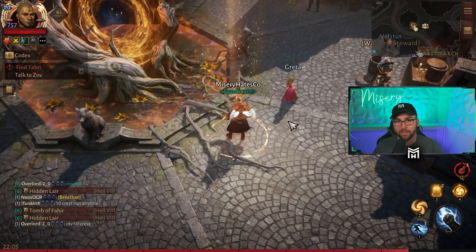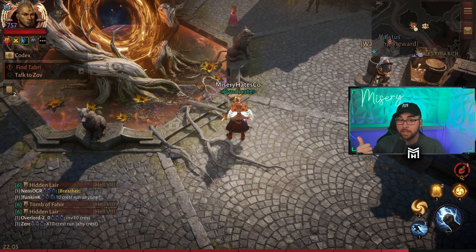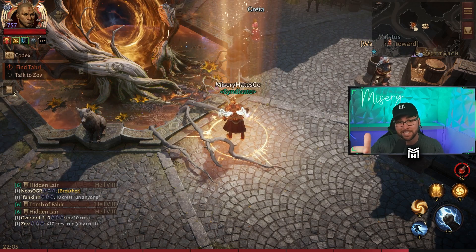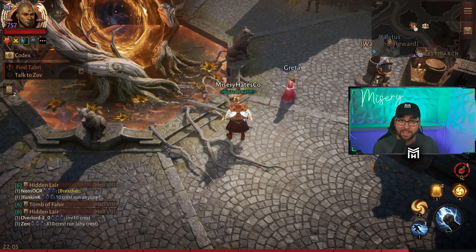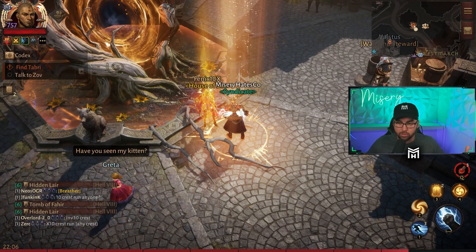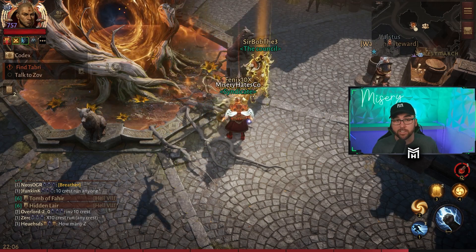That way you can go to the new Inferno difficulty and start grinding, because the Inferno difficulty will unlock several different things. First, you get better gear — better legendaries drop from it, which I will cover in a video later today on what the new legendary essences are and which ones are going to be best for your classes. Two, you also get to unlock the new stance system for your class. Both defense and offense have benefits, as well as a passive, so it's essentially free power within the game for Diablo Immortal.